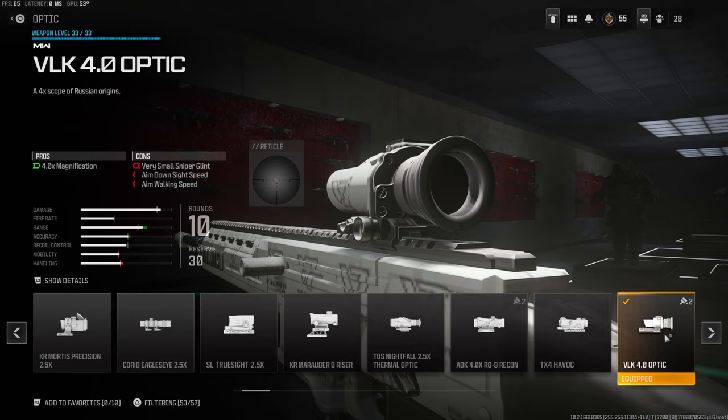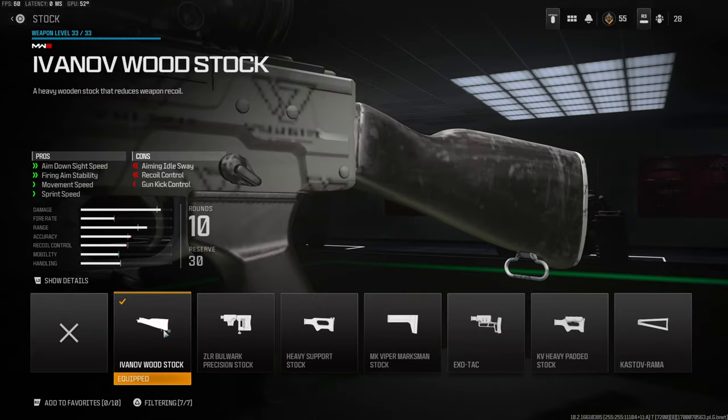For the optic I'm using the VLK optic. I don't really like the regular scope and this works for me, but it may not work for you — this is preference. On the stock I'm using the Ivanov wood stock for aim down sight speed, firing aim stability, movement speed, and sprint speed. This just overall helps out with movement.